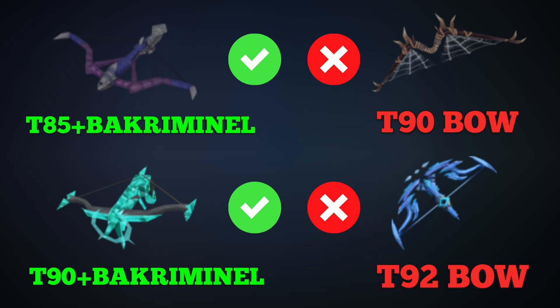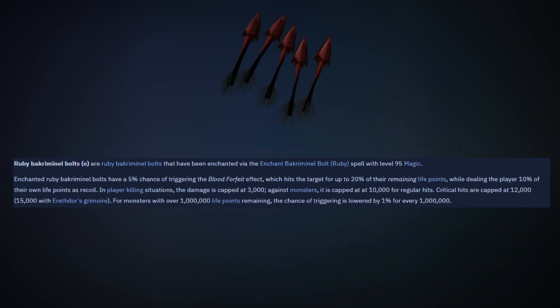Bakriminel Bolts are bolts fletched from the bloodwood tree and tipped with different types of enchanted bolt tips with different effects. Most notably, Ruby Bakriminel Bolts (e) have a 5% chance of triggering the blood forfeit effect, which hits the target for 20% of their life points. This allows you to hit huge 10k hits all the time and is super overpowered for almost every boss. People often ask me how I hit so high at bosses like Raksha and Araxxi, and ruby Bakriminel Bolts are often the main reason — they are extremely overpowered.